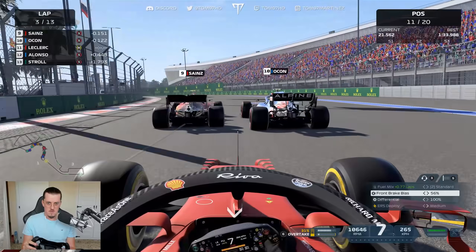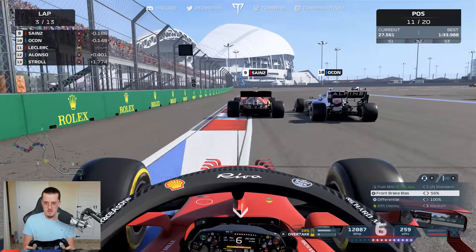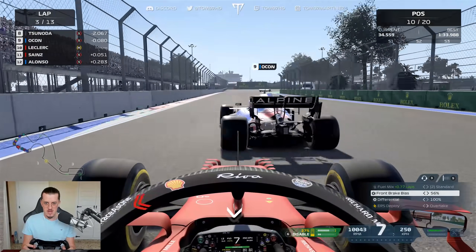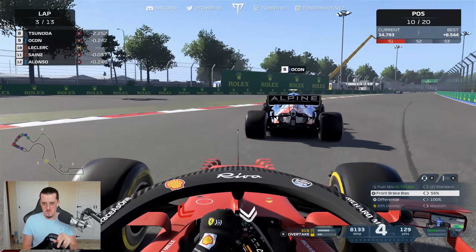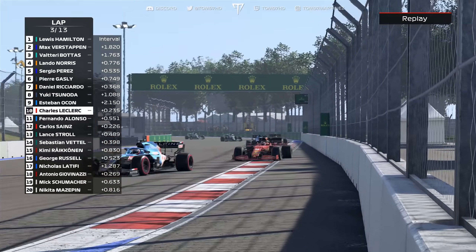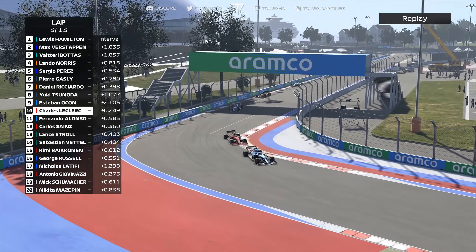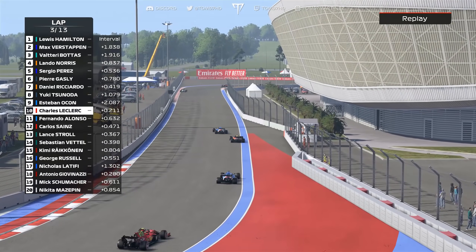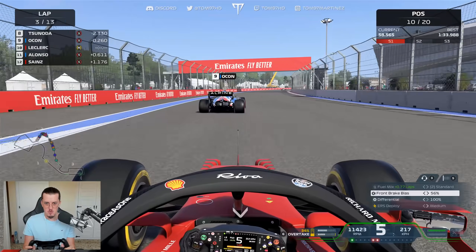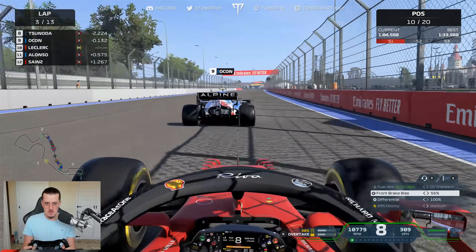Through turn three, Ocon makes a move on Sainz — Sainz fights back into turn four. I get a nice cut-back, squeeze through the gap to get Carlos Sainz — but have to be careful with the front wing. There we go, P10, and now we can get Ocon on the back straight. I should be able to get this one on pure DRS and save a bit of energy — I've used quite a bit in this first part of the race.